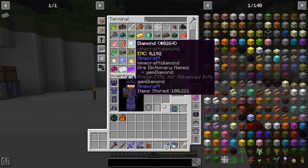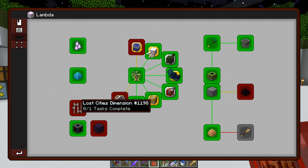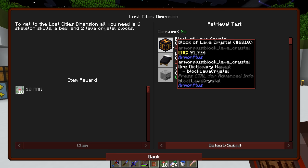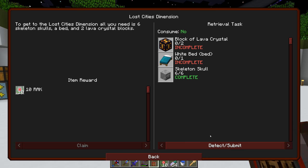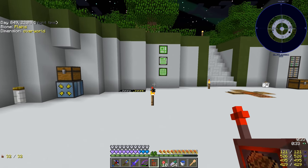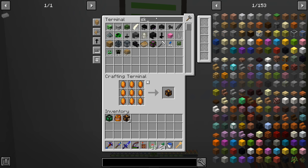We noticed 100,000 diamonds — just noticed that. Anyway, we can claim the 10 RAK from that. The Lost City's Dimension is something interesting — I heard you can find early game resources there, but when I heard that there wasn't a quest and it seemed unintentional, so I never did it. Now there's a quest for it. In order to get to Lost City's Dimension, you need two blocks of lava crystal, a bed, and six skeleton skulls. So we need lava crystal blocks, six skeleton skulls, and a bed.